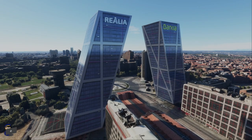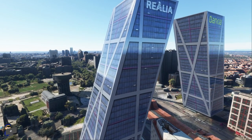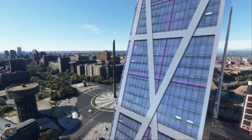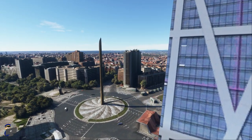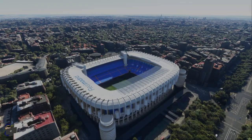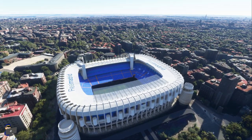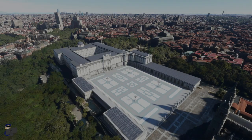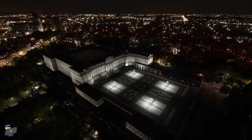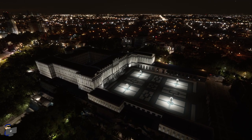Time now to have a look at some of the landmarks that Latin VFR have included across Madrid. These are the Paseo de la Castellana skyscrapers, which look very nice — nicely modelled, nicely textured. Here we have the Santiago Bernabeu Stadium, and here's the Royal Palace. There are many other landmarks included, so this is really just to give you a flavour, and from what I've seen they look great both day and night.